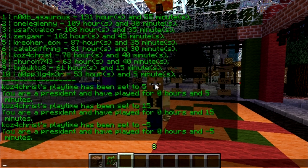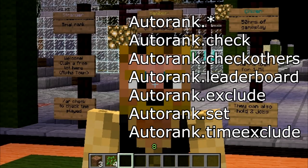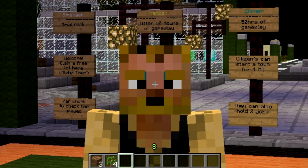Now for permissions. The most important one is 'autorank.check' — that's the one all players need. You can also give admins or moderators 'autorank.checkothers' so they can check the play time of other players. For the leaderboard, use 'autorank.leaderboard.' If you want to exclude players from auto-rank checks, use 'autorank.exclude' and 'autorank.timeexclude' — the latter stops time tracking for that player. You can also grant 'autorank.set' so moderators can set a player's time.